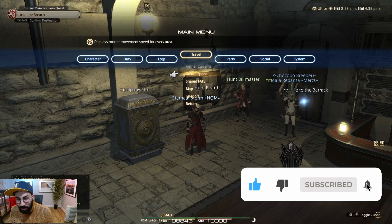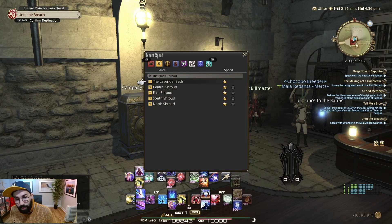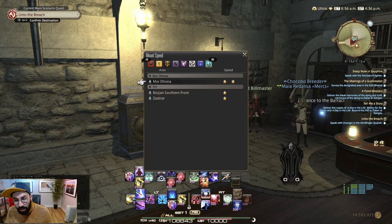To be able to see the different mount speeds, you will have to go to the tab Travel and select Mount Speed. You will be able to see all the areas that you have in the game.